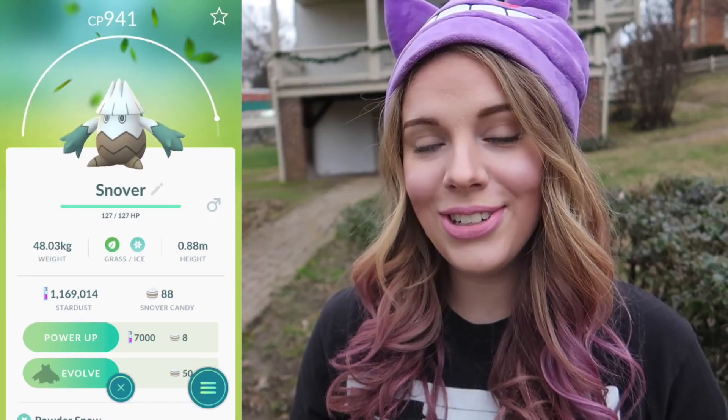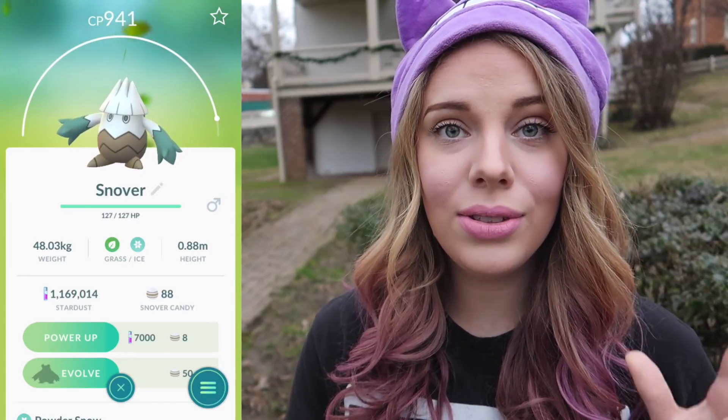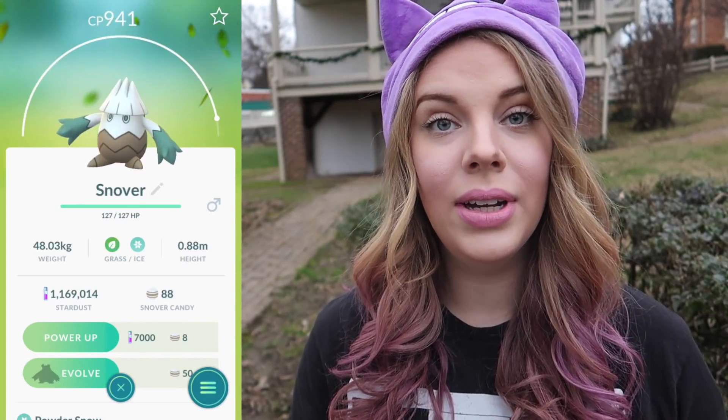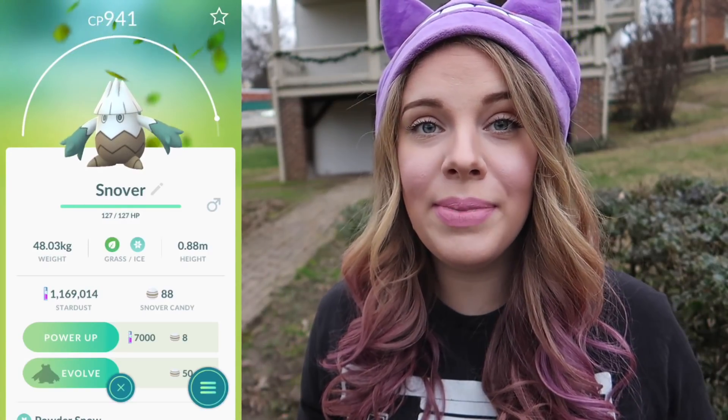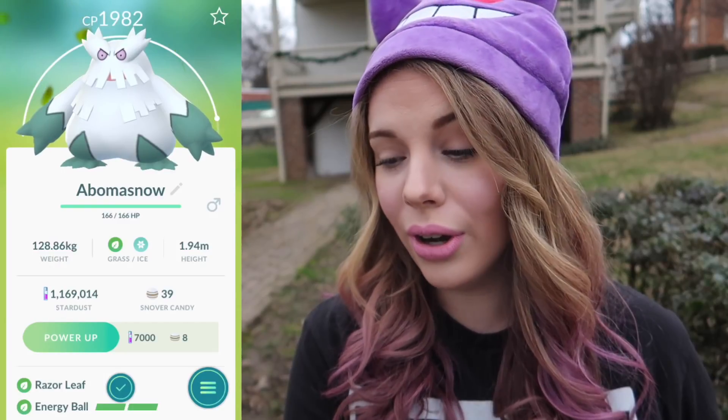It's time to do a new generation 4 Pokedex entry — it's going to be Abomasnow today. Snover is spawning in the wild and it evolves into Abomasnow. There are a lot of other new generation 4 Pokemon spawning in the wild right now but I haven't seen a single one; maybe they're just supposed to be a little more rare. Let's go ahead and do the Abomasnow Pokedex entry. This is one of my favorite Pokemon of all time — definitely my top favorite generation 4 Pokemon along with Luxray, those two are kind of tied. It looks so freaking sick. It is a grass and ice type just like Snover.